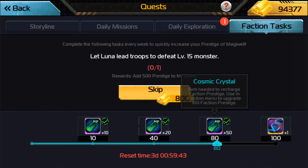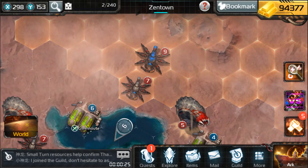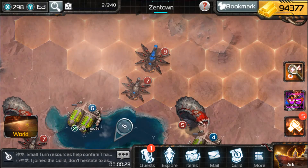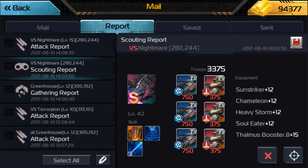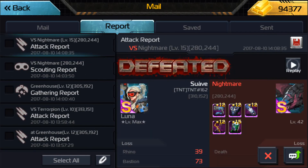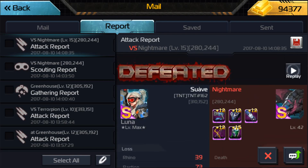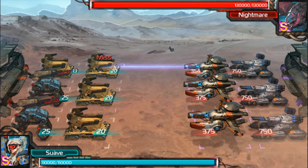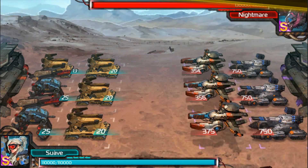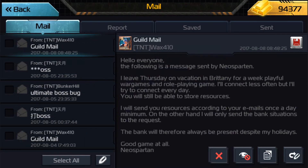Once it gets to the 80th mission, it gets harder. The last 20 missions are difficult, especially during an event. Just to give you guys a perspective — the 80th mission just asked me to kill a level 10 monster, and the 81st mission is now asking me to kill a level 15 nightmare. I tried it out — it was asking me to do it with Luna, who's only at about 1,000 leadership, and I sent full Bastion with my best gear. It was terrible. Once I scouted it I knew it was going to be bad, but I said forget it, let me just try it — and boom, I got destroyed. No chance.